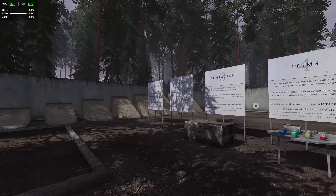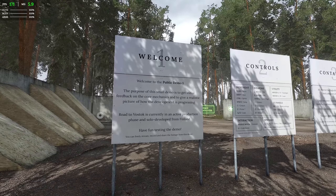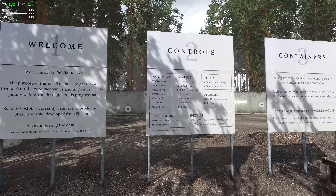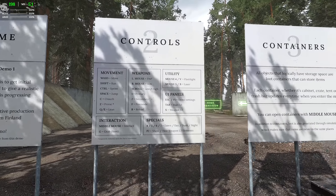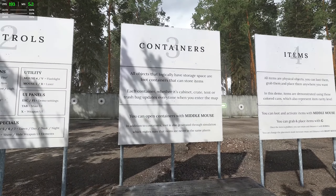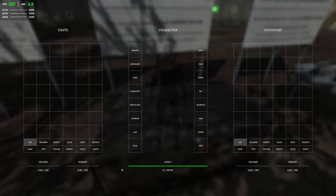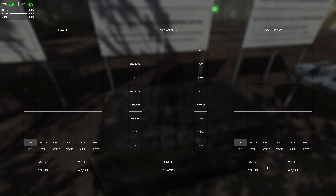Let's have a look at the instructions we can read through. The purpose of this small demo is to get initial feedback on the core mechanics and give a realistic picture of how development is progressing. We've got the controls — looks pretty straightforward. You can open containers with middle mouse. There's the UI as well — we've got the character in the middle, my inventory on the right, and the crate storage on the left, with weight and volume.